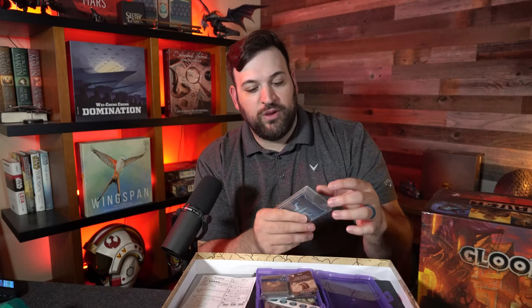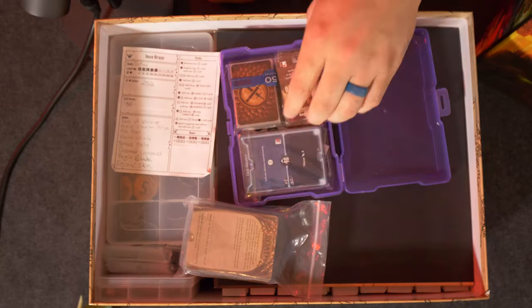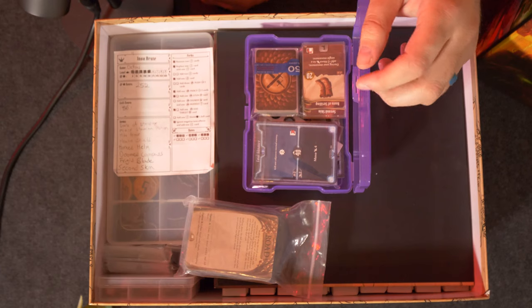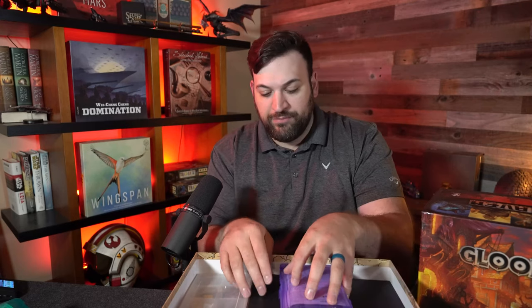Inside, we have sleeved cards and unsleeved cards. Any cards that are sleeved are ones I have unlocked and added to my character's inventory. Unsleeved cards are cards I have not yet accessed or unlocked. That is how I differentiate. If I continue playing this character and keep unlocking cards, I might have to change the sleeve packaging. But for right now, it works perfectly well.